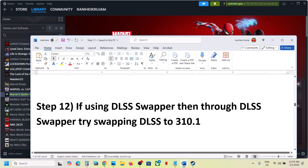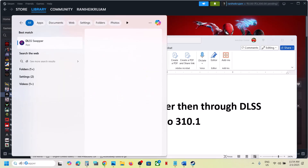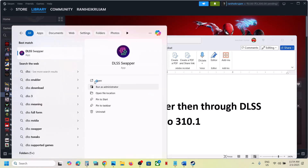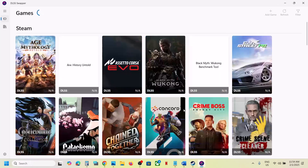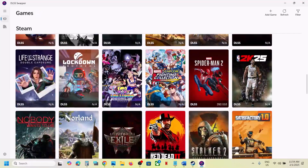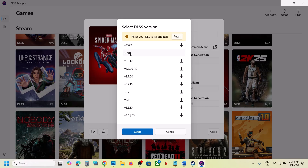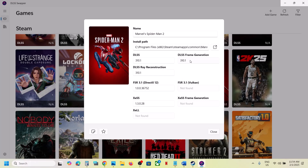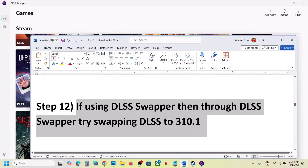If you are using DLSS Swapper, you can swap DLSS to version 310.1. Launch DLSS Swapper, find the game in the list, select version 310.1, swap it — apply 310.1 to all relevant entries — and then launch the game. This has worked for many players so it might work for you.